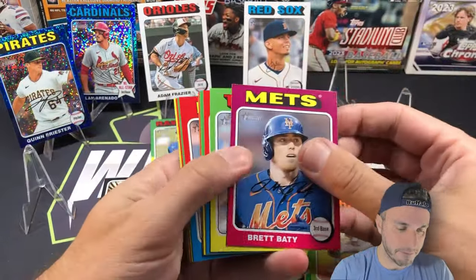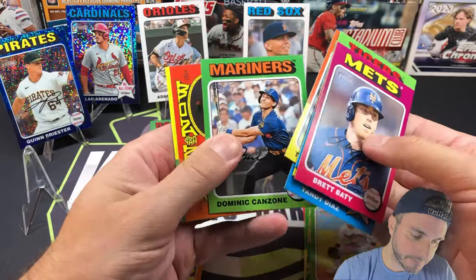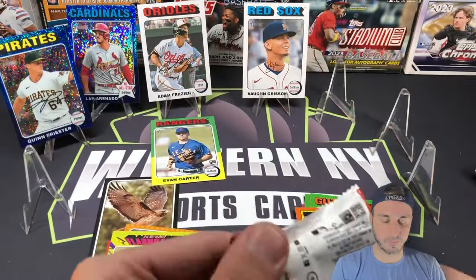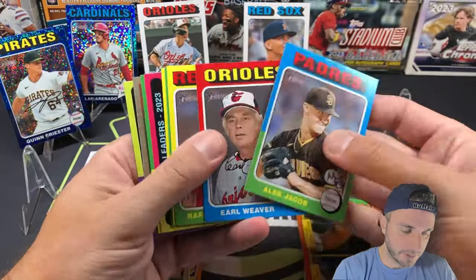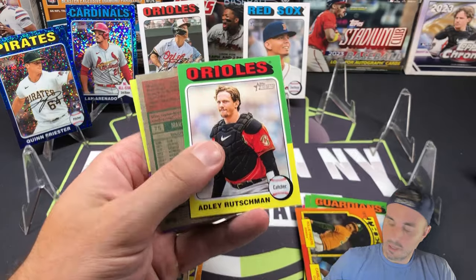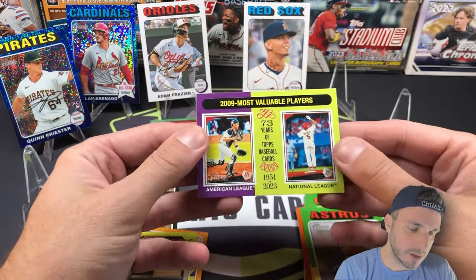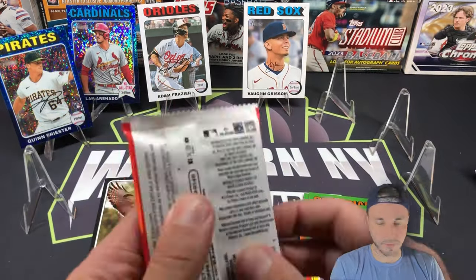Over to the blaster side — Brett Baty, Yandy Diaz All-Star, Dominic Canzone, Raleigh Fingers, and Camilo Doval. I pulled a Raleigh Fingers autograph from the first Heritage video we did this year — so we got an SP in here: Devers, Correa, Andres Jimenez, Spencer Strider, and Kevin Gausman. Adley Rutschman — no variation there. Short print: Martin Maldonado for the Astros.